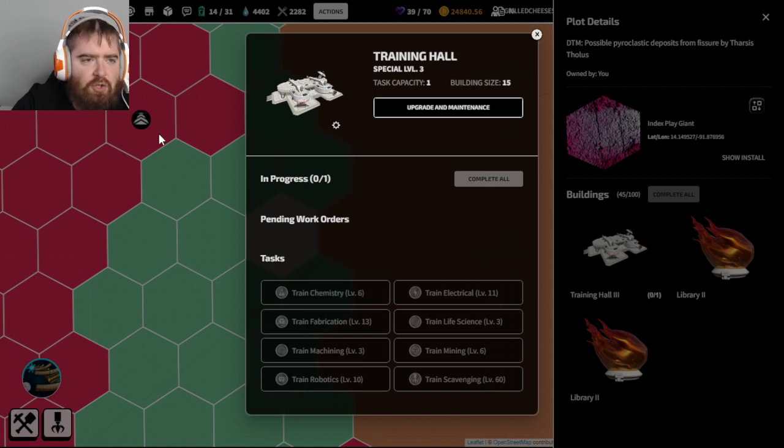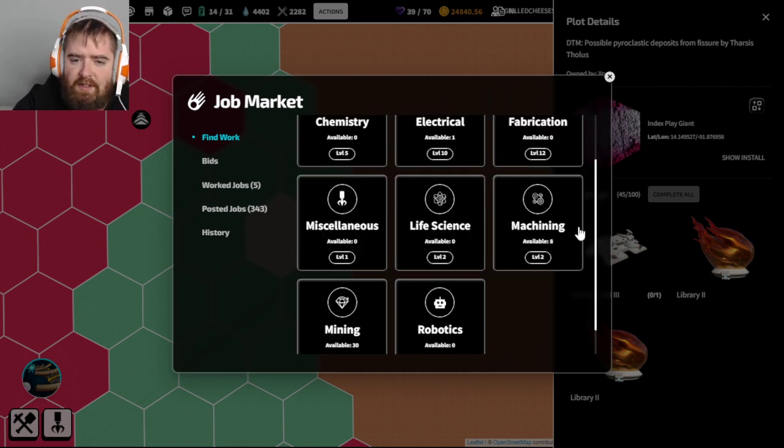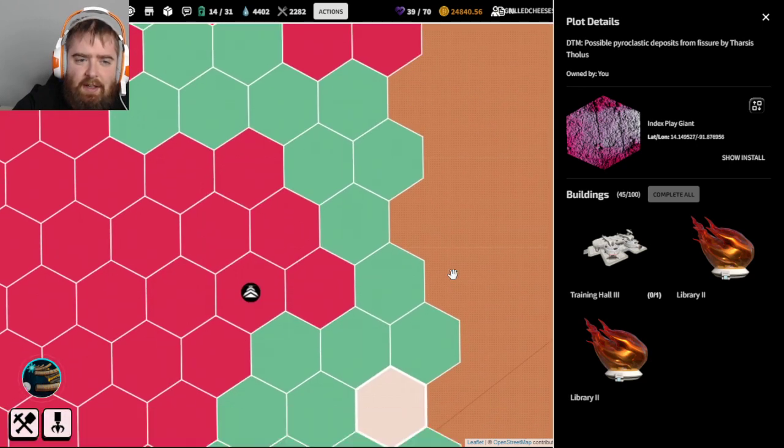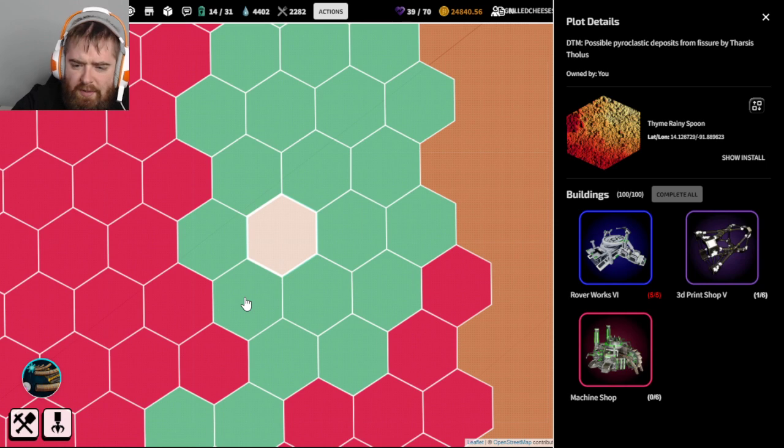Any tips for jobs? Mining and electrical seem to be the most populated ones, there's usually a little bit of machining, but if you only take jobs that say 'available' your jobs will fill. We just hit master scavenger - we let a lot of XP build up on that one.